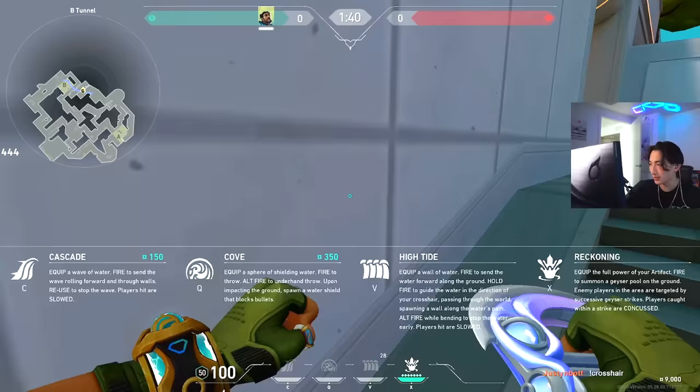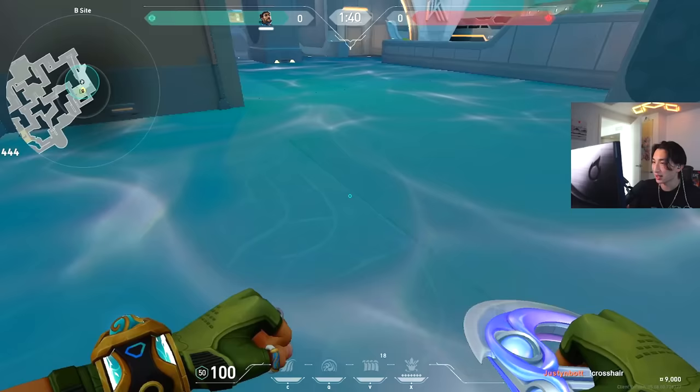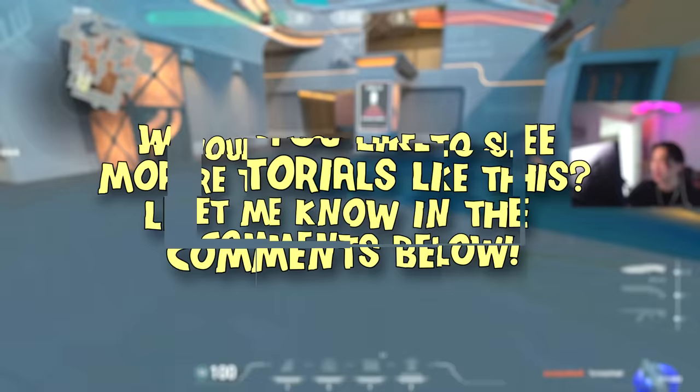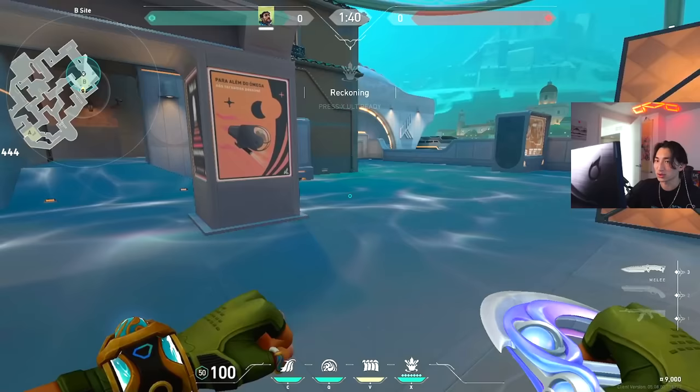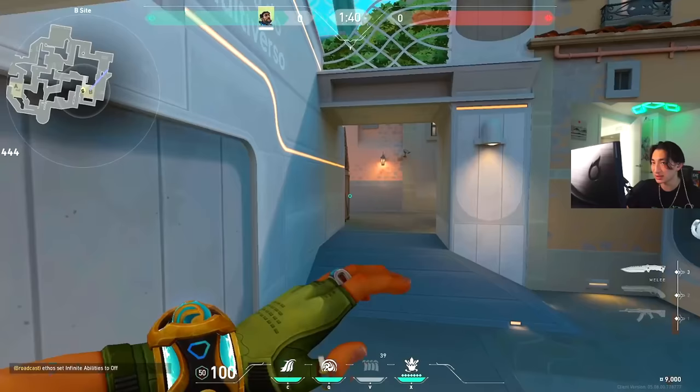Finally, the ult — Reckoning. You spawn a pool and every three seconds or so it pulses three times: a stun spawns at an enemy's feet, and they have to move to avoid getting stunned. It's great for displacing enemies when retaking or taking a site. The ult has seven charges and moves slowly forward. The wall also recharges every 40 seconds, so you can reuse it for a different site later in the round.